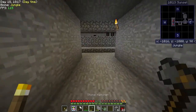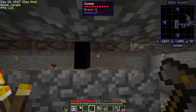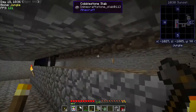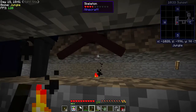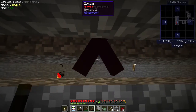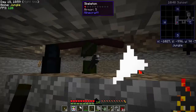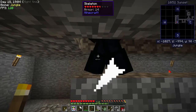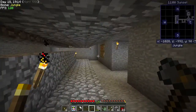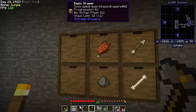We got a zombie — yes, my prayers have been answered! But he didn't drop any zombie flesh, just experience. I can get experience from killing anything but I can't get rotten flesh from anything but a zombie. I need to make a weapon so I can stop struggling. That other one was a skeleton — only one zombie flesh, we still need six more.